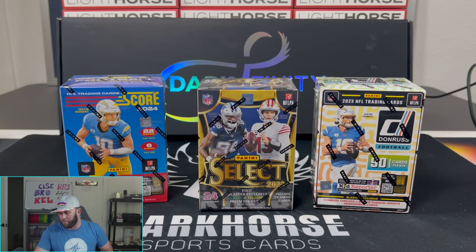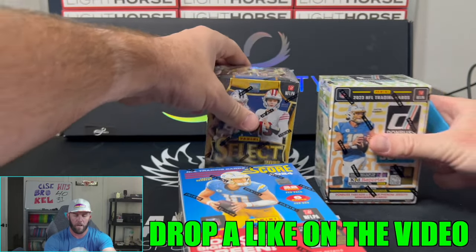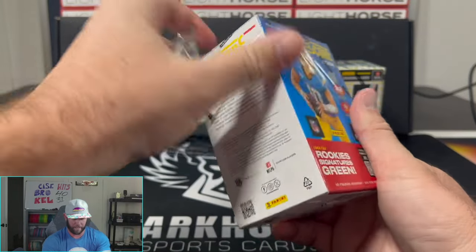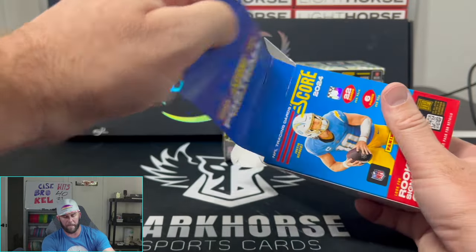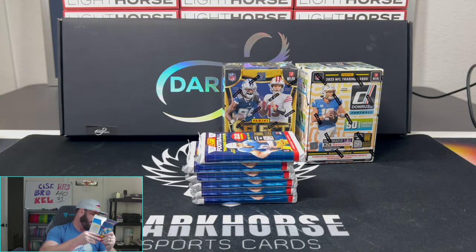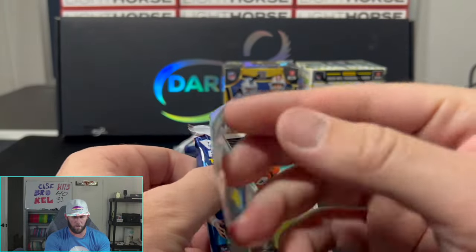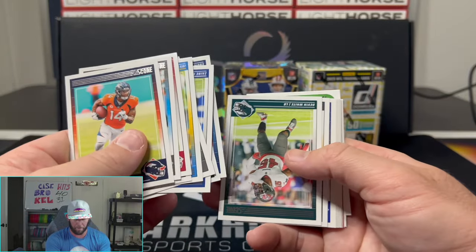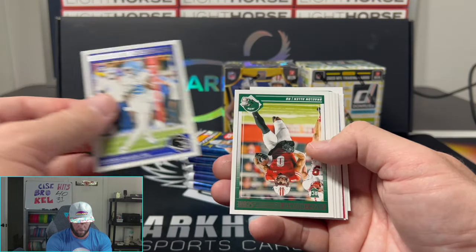If you guys have not liked the video yet, what are you waiting for? Drop a like down below — it does help us out a whole lot and we appreciate each and every one of you. Let's get into the rip and see what we have in store today with some retail. These are bricks of a box, but you can hit autos, so let's see if we can pull a rookie auto. If not, it's going to be a whole bunch of base cards, which for set collectors, some people might like that.